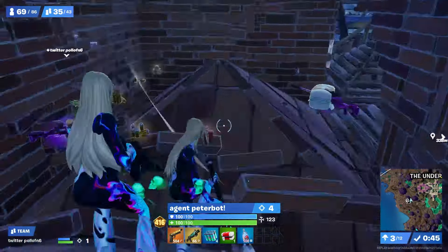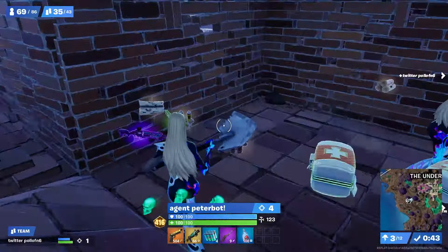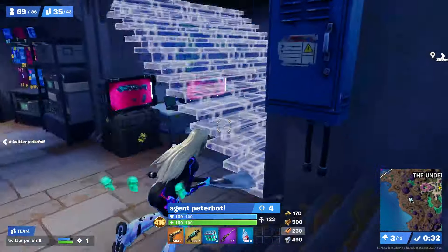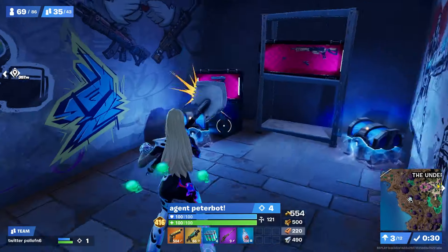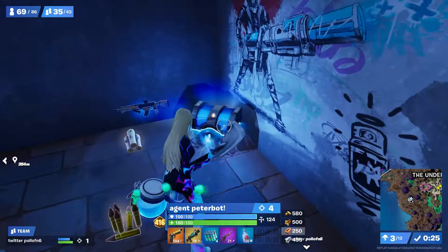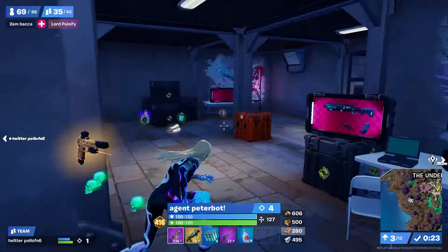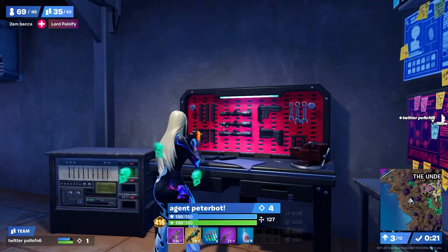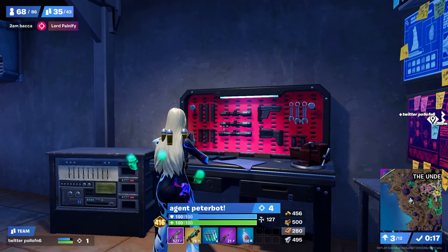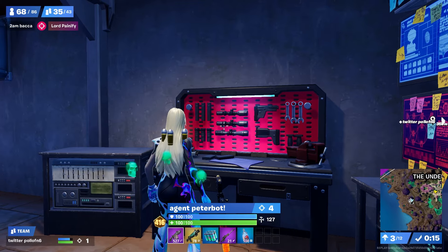After Pollo gets picked back up, they immediately return to where the build fight was and go into the vault. Peterbott makes the important decision to carry the sniper as well as upgrade the SMG — by far Peterbott's favorite weapon if you've seen any of his solo matches. They also use this room to give Pollo back up to around 200 metal, since they lost a decent amount in the previous engagement.